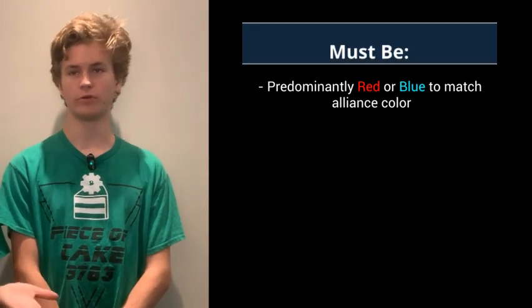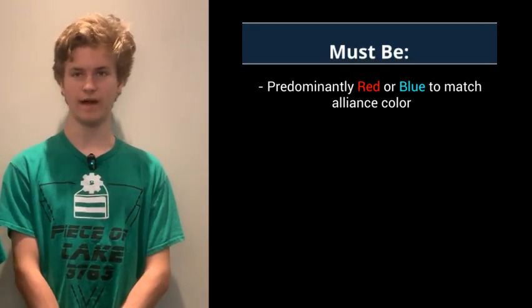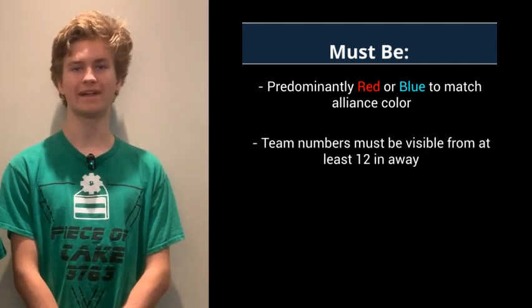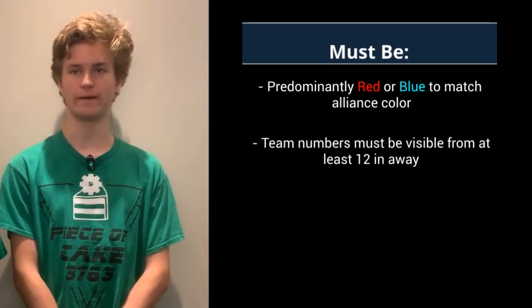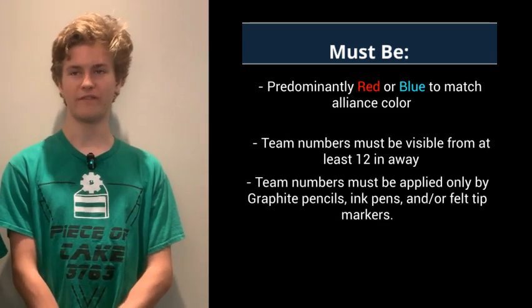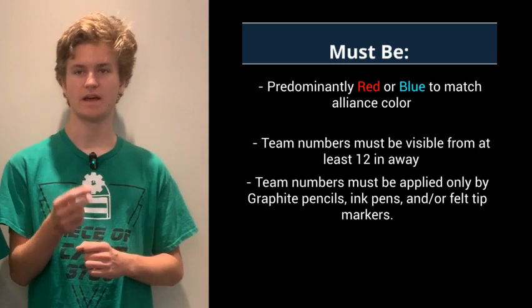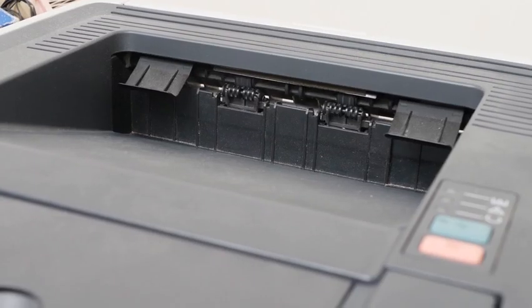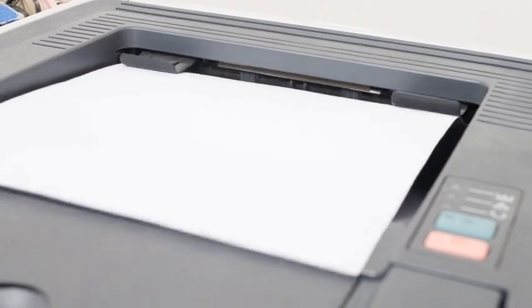The drone must be predominantly red or blue to match your team's alliance in a match. Team numbers must be clearly visible from at least 12 inches away. Team numbers must be applied only by graphite pencils, ink pens, and/or felt tip markers. Team numbers may also be applied by laser or inkjet printers.